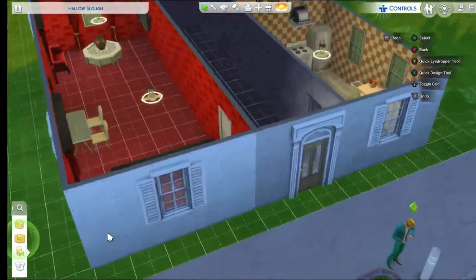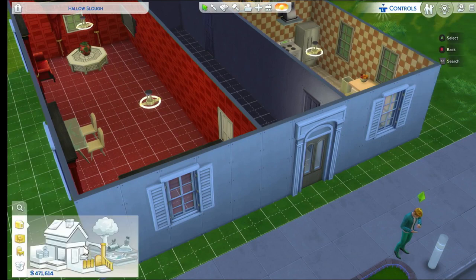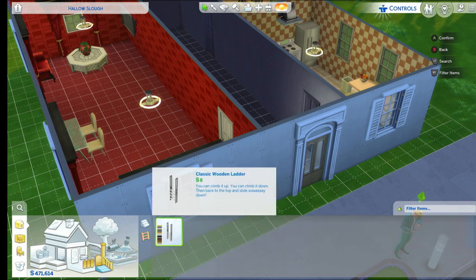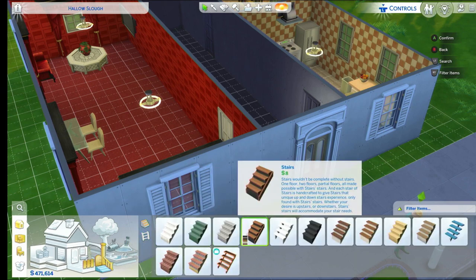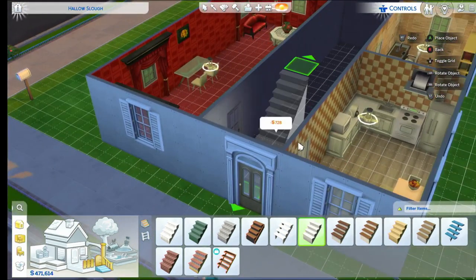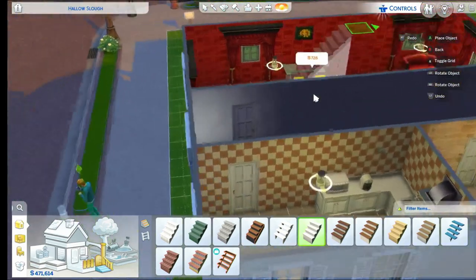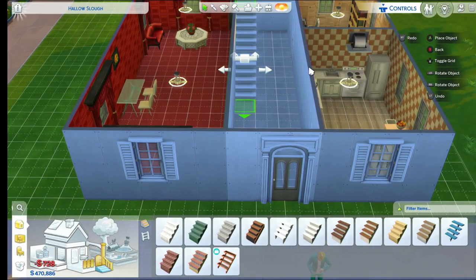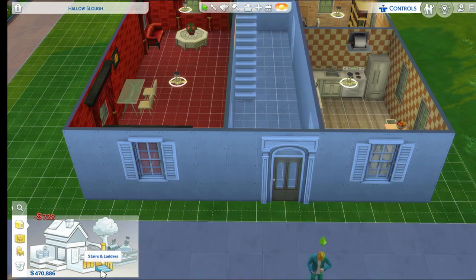So are you happy with that? Yeah. Right, so we need to get some stairs. We'll get ready to make the next floor and then we'll make a bedroom and a bathroom up there. There's no downstairs bathroom — you're right. And I don't think we want to fit one in the small space downstairs. We want a nice-sized bathroom, so we're making it upstairs.